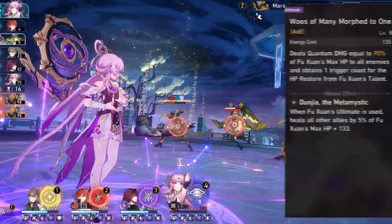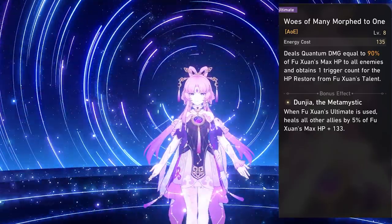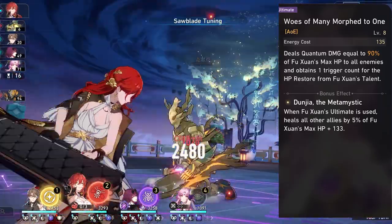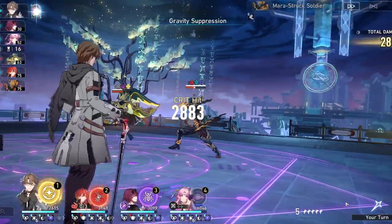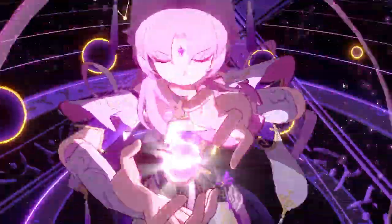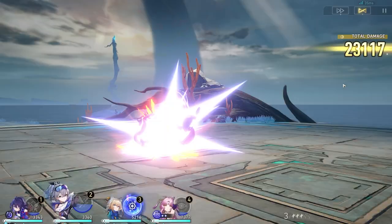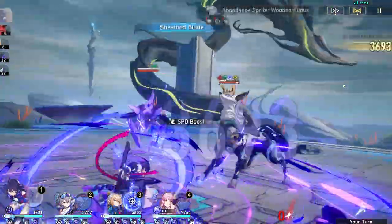Her ultimate hits the entire wave and gives Fushuin one stack toward her talent. The scaling on this ultimate is very small, so building sub-DPS or DPS Fushuin with crit damage isn't very effective. If you want a sub-DPS build, break effect may be a more viable direction, though it's not the most efficient or sustainable build — it is a fun one to play around with.